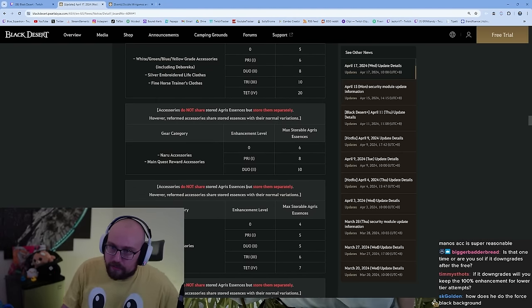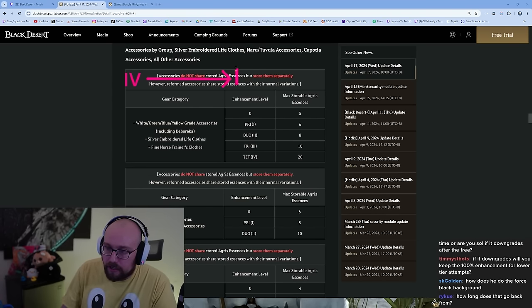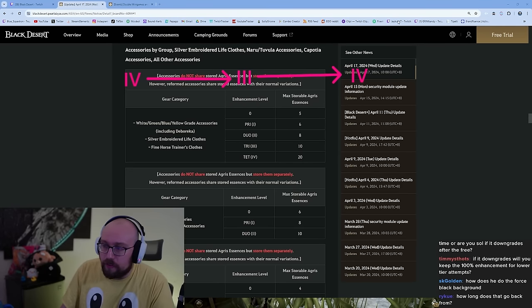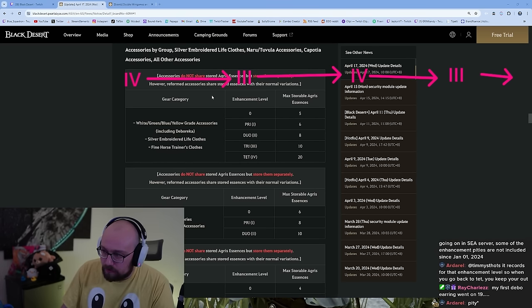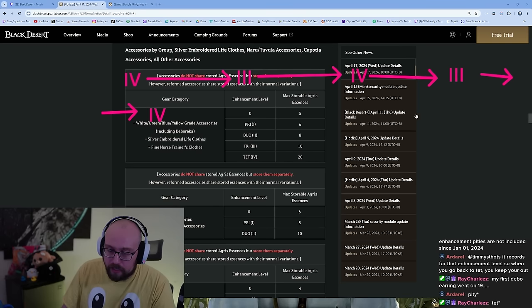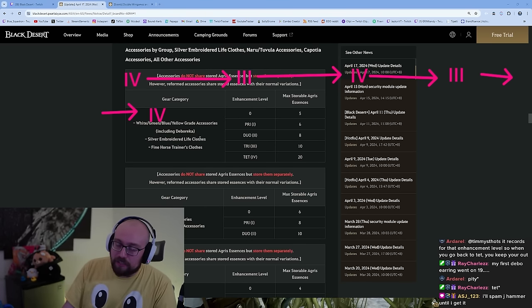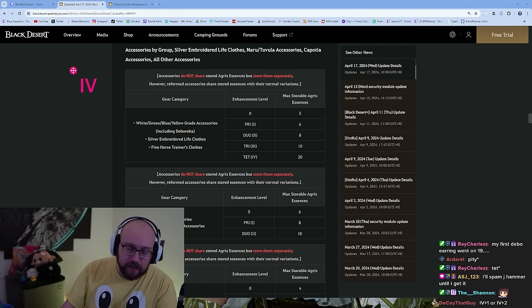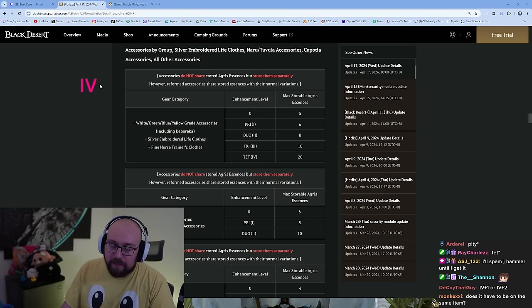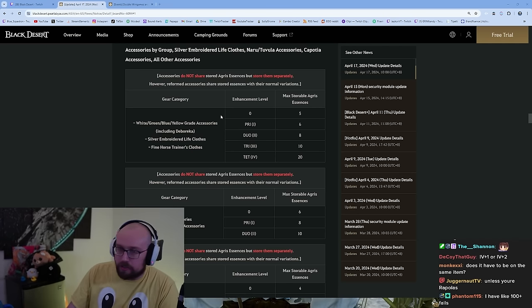If your accessory downgrades, you will keep the 100% enhance chance for lower attempts. Let's say your Debo is TET and you try to enhance to PEN — it downgrades to TRI. When you eventually get it back to TET again, you'll still have one recorded fail. If it downgrades to TRI again and you get it back to TET, it'll have two recorded fails. You just keep doing it over and over until you get it. For Manos clothes, all your PEN attempts are saved up as well.